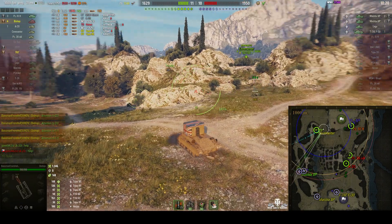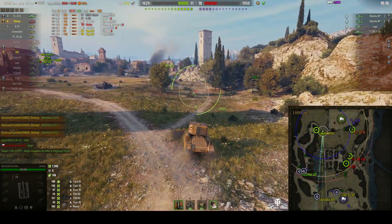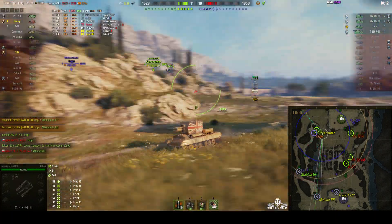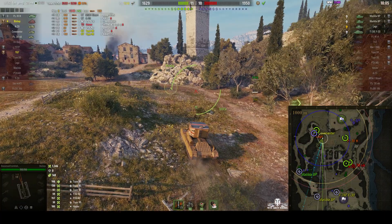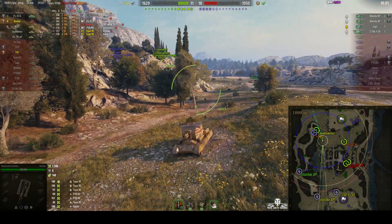The Matilda is behind Baseman and behind that Covenanter, who's sitting up there on the heights overlooking the cap area. I think that Matilda is making his way up that side — yes, and a Lago is with him. He's just been spotted by the Covenanter. The Baseman is getting out of there quick — he's very slow and very vulnerable to a shot from that Lago.